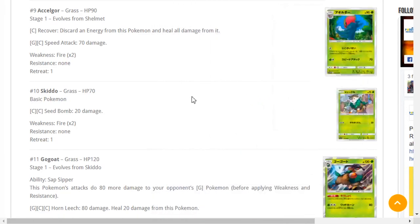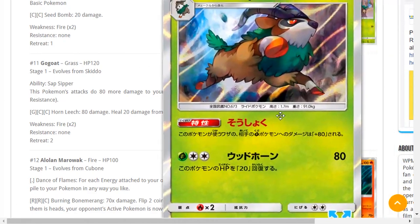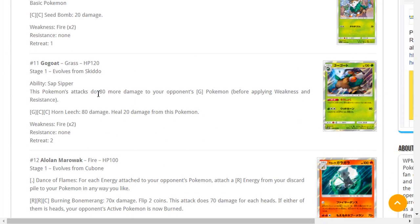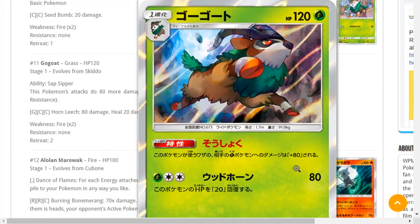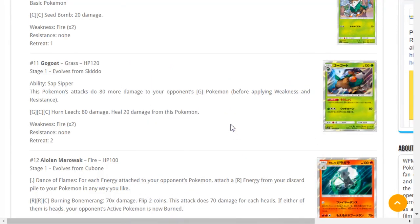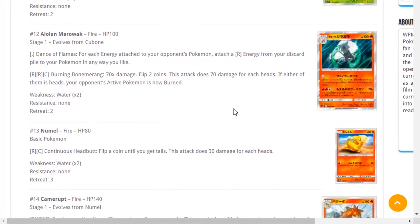Gogoat has 120 HP — not a good number in our current meta. Its ability does stop damage to your opponent's Grass Pokémon, so you're hitting for 160 to 210 with various buffs, which is good against Golisopod. But it's a Grass DCE for a 120 HP Pokémon that relies on its ability to actually do damage to Grass-type Pokémon. There are better Grass types to play like Decidueye and Golisopod, so we're going to skip this one.